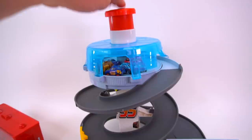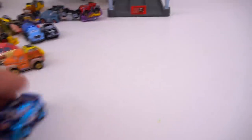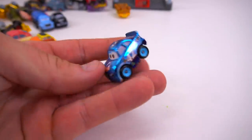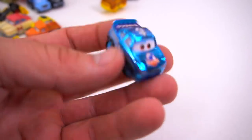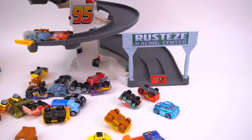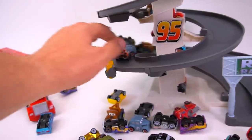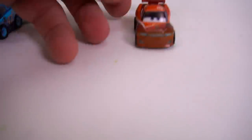This is Murray Clutchburn. He's coming down. Got to go number 42 - it's Cal Weathers. I think I called him Lightning McQueen before. Oops. Who's going to win it? Nobody does. Come on down. Look at that. Who do we have as the winner? Tim Treadless! Tim Treadless.